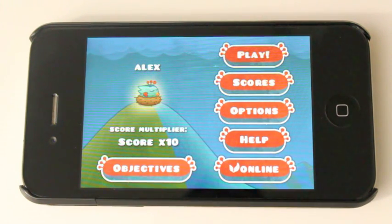At the main menu, we have a couple different options to choose from, including play, scores, options, help, online, and objectives. This game is a really simple pick-up-and-play game, and that's really what I like about it.